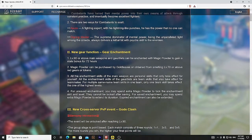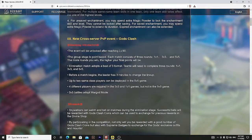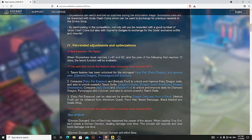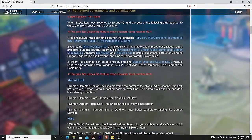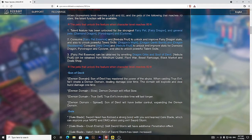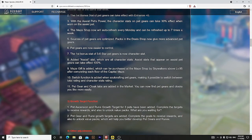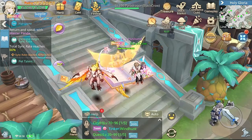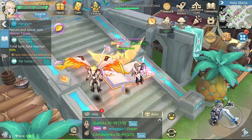At the same time, there's a new function for the gears and a new cross-server BVB event called God Clash, some optimization for pets which added pet talent to some of them, and so much more. I'll be covering those in a separate video. For now I'm just going to focus on the current event released recently, which is called Snow Festival.